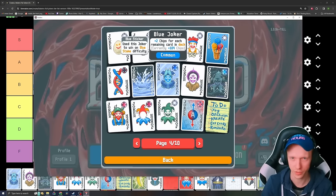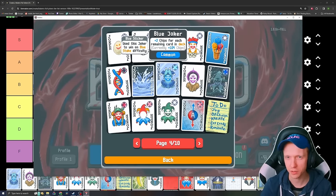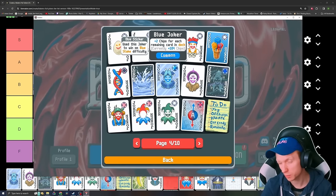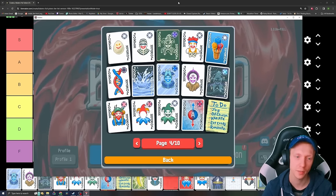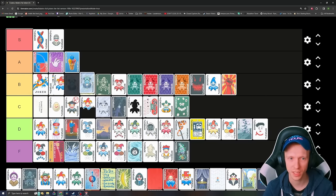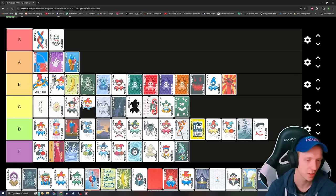Blue Joker — plus 2 chips for each remaining card in your deck. When this thing's kicking in you probably have like plus 80 to 90 chips a lot of times, so it's actually fine. But why is it worse than Ice Cream? I guess because it's worse later on a lot of times. Yeah, I think it's pretty bad. Maybe I'm regretting that Ice Cream placement, but I refuse to change it now.